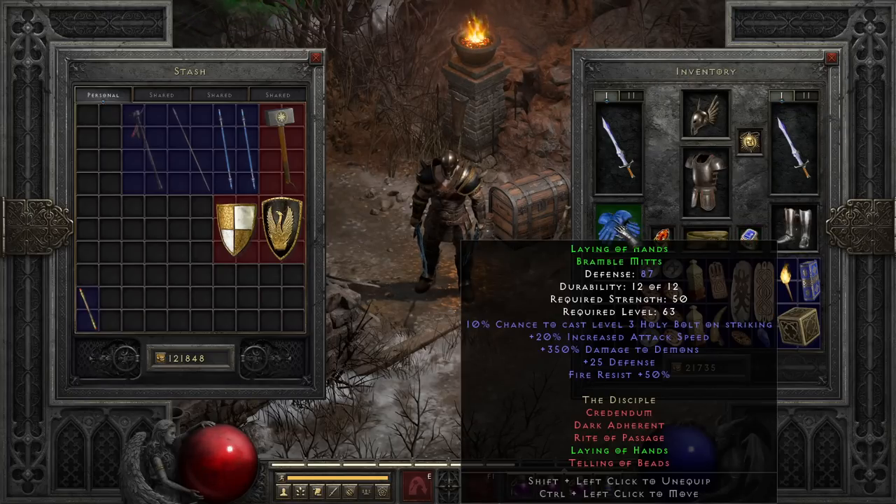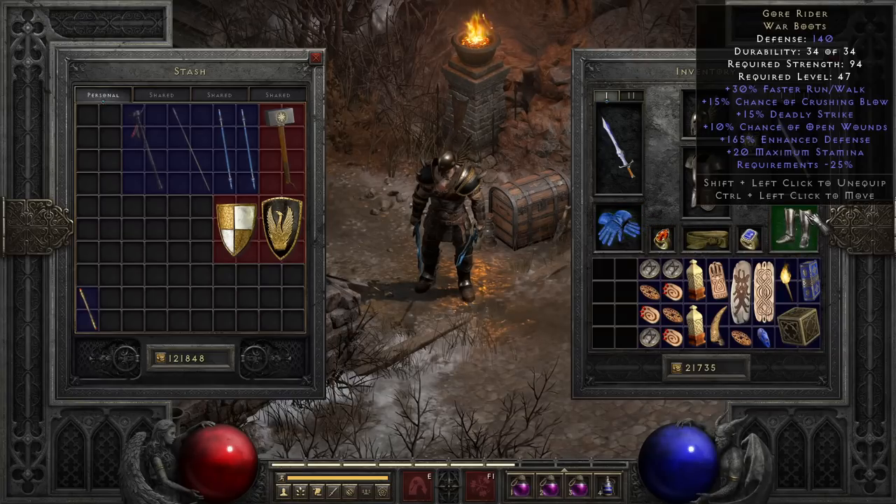On the gloves, currently using Laying of Hands for the plus damage to demons, and you will use it for increased attack speed — like with Highlord's — for the more budget weapon setups. But for here we don't really need the attack speed boost since we already hit the limit. So if you were looking for different options, rare and crafted gloves can give some fun options. Though if you're going to be killing act bosses, this helps out a ton. Finally on the boots, we're using the tried and true Gore Riders — just great boots that you'll see on pretty much every martial build, since you can't really beat the mods in most situations.